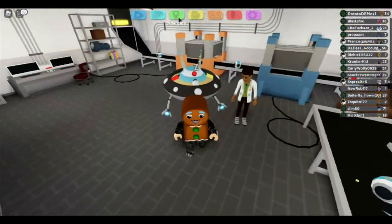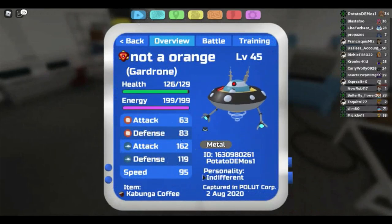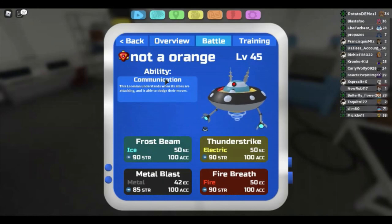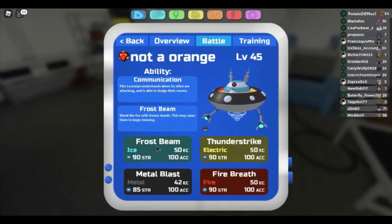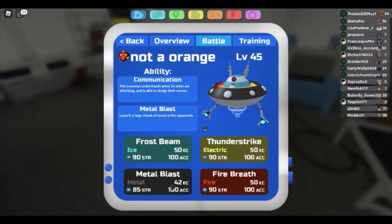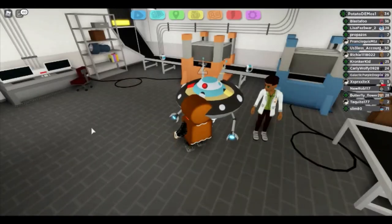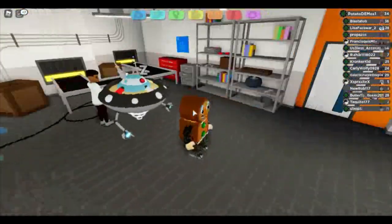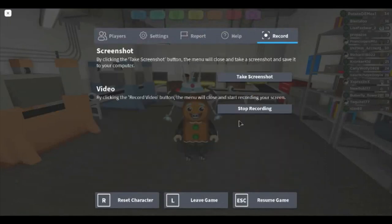Now for what you want on your Guard Drone: you want good Special Attack — I just have Indifferent on mine. You also want good Speed and bad Attack. Communication is a good trait but its special ability is Clutch, which is also good. The moves you want are Frost Beam, Thunder Strike, Fire Breath, and Metal Blast for type variety. For training, just focus on Speed and Special Attack. That was how you get a Guard Drone — please think about subscribing or liking. Only 6% of viewers are subscribed. Thanks for watching, and comment below another Lumen you want to know how to get!